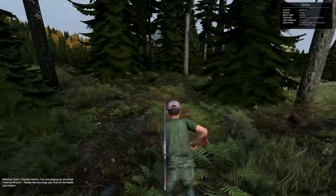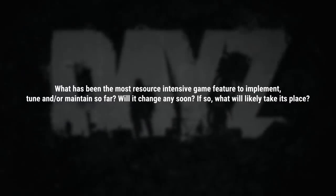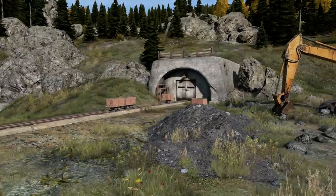I enjoy working on such a complex project and I'm enjoying every small step closer to the final product. What has been the most resource-intensive gameplay feature to implement, tune, and maintain so far? Probably most of the work goes into networking, but I wouldn't call it a feature because it is a multiplayer game. So right now it's probably character simulations.